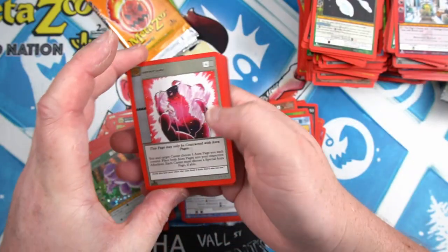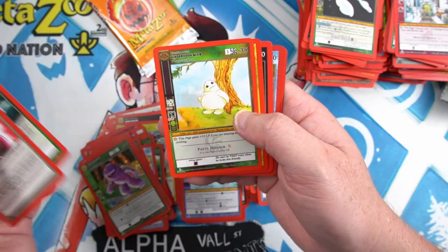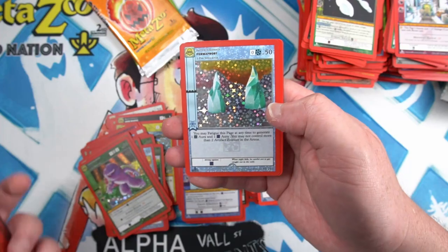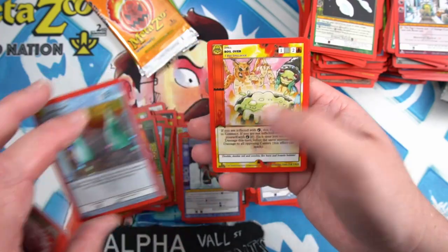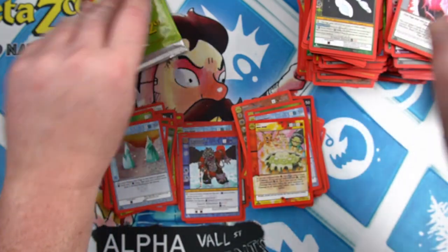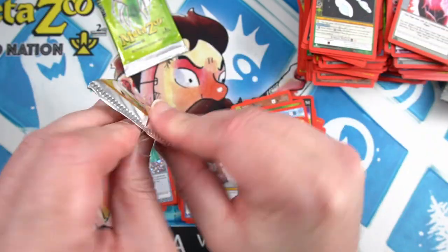Next pack — only a couple of packs to go. Where's that Old Scratch? He's not going to appear. Oh look, it's a Permafrost — we do like getting Permafrost — and Boil Over as our rare. Two packs left, something very spicy.